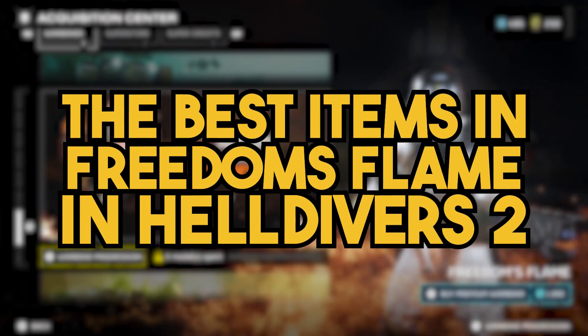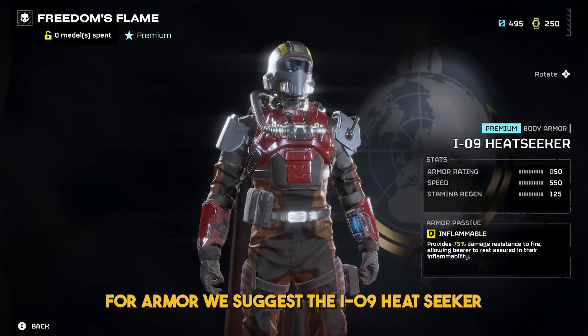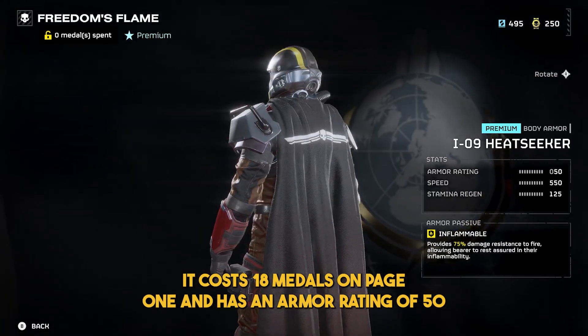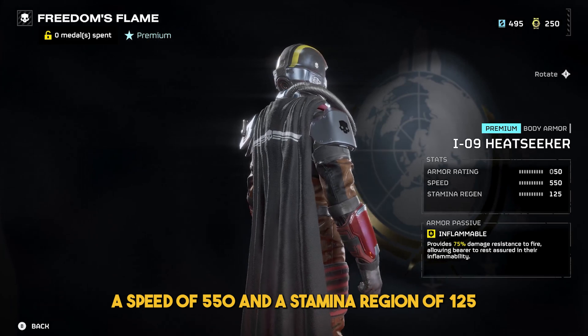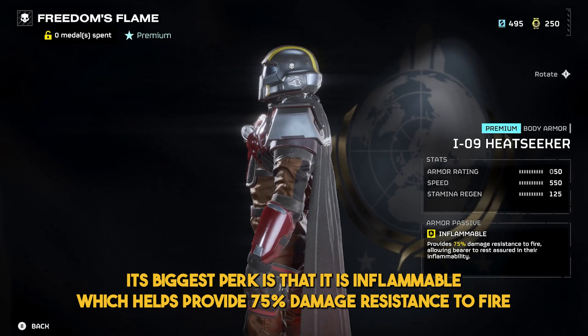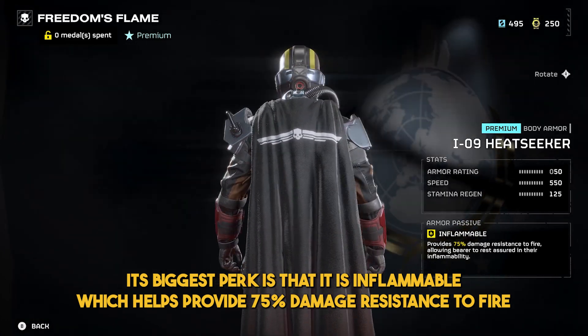Here are the best items in Freedom's Flame in Helldivers 2. For armor, we suggest the I-09 Heatseeker. It costs 18 medals on page 1 and has an armor rating of 50, a speed of 550, and a stamina regen of 125. Its biggest perk is that it's inflammable, which helps provide 75% damage resistance to fire.